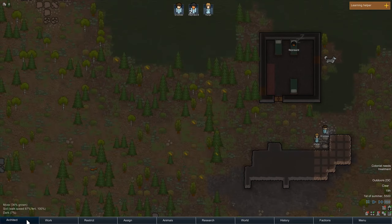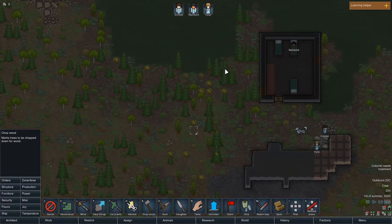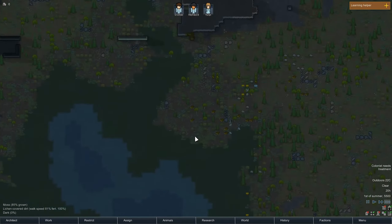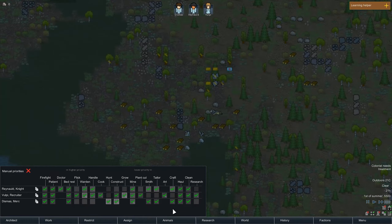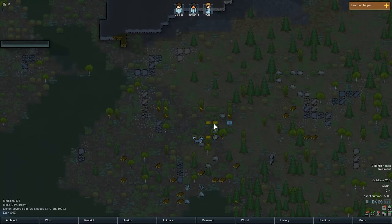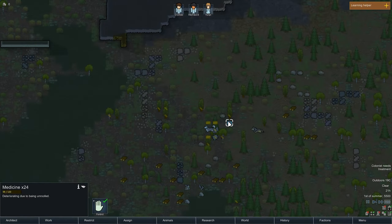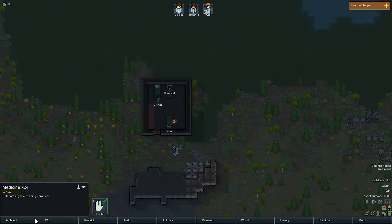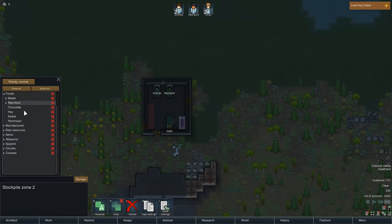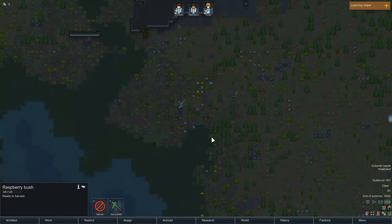I want to set a growing zone over here — so I'm going to chop down a bunch of this wood and get that taken care of. Is anyone set for hauling? Everyone's set for hauling, so I guess mining is just a higher priority — that does make sense. But we need to haul the food in, and ideally the medicine too. We're going to set another zone over here and say we need to put our medicine somewhere — this is where we're going to put our medicine. Manufactured medicine — all of it.